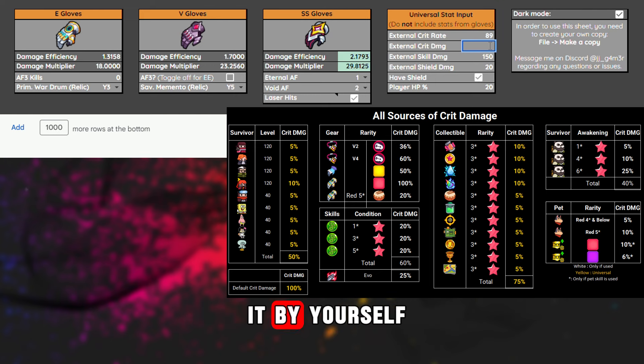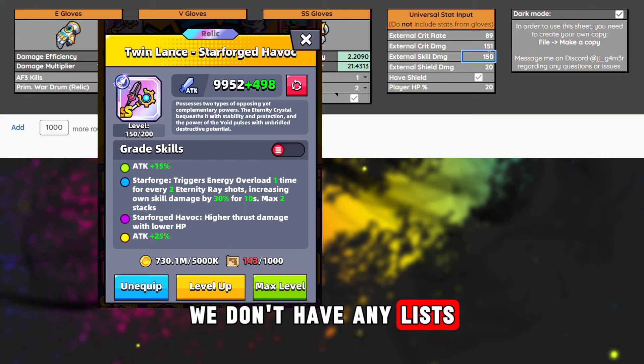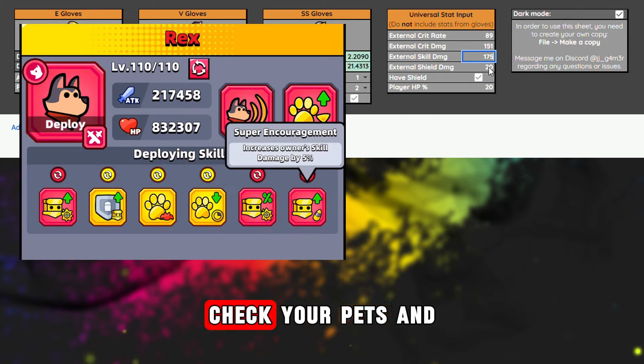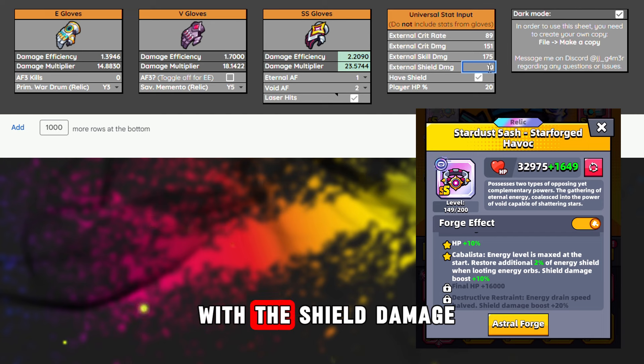You should also count crit damage by yourself — you can do it from this list. For skill damage, unfortunately we don't have any lists, but you can find it in places like Twinlands, where this stat gives an increase in skill damage. Check your paths and so on. The same situation applies to shield damage.